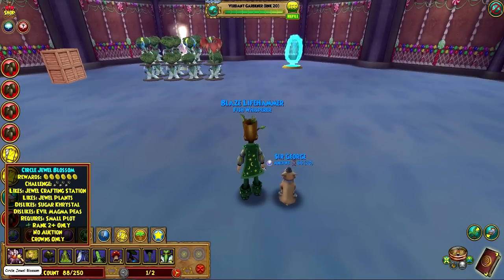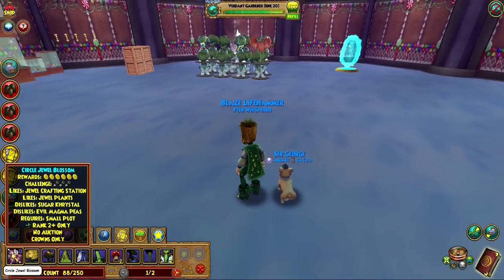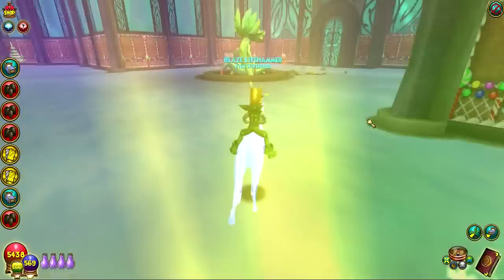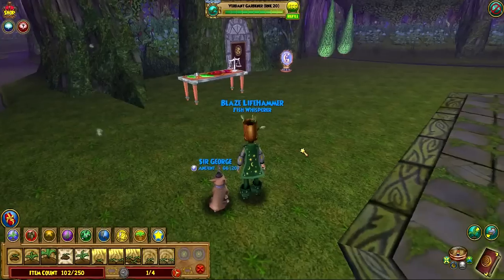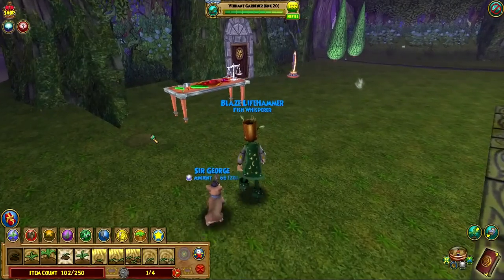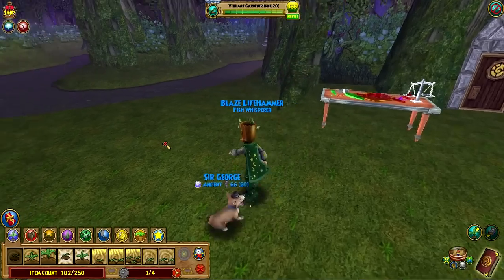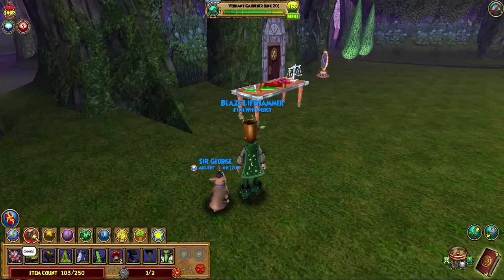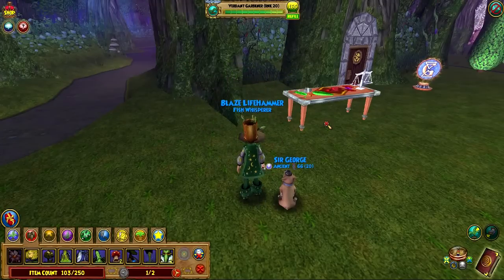What does it like? It likes other jewel plants. Well, I don't have any other jewel plants. Jewel Crafting Station — it's like evil magma peas. We're gonna go plant it outside then, because if I plant it outside it'll be next to the Jewel Crafting Station, which it likes. We'll put a small pot right here and plant this thing right next to the Jewel Crafting Station. Maybe I'll go bring the Jewel Cave over here — the Jewel Mine.